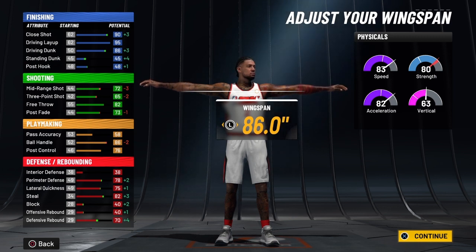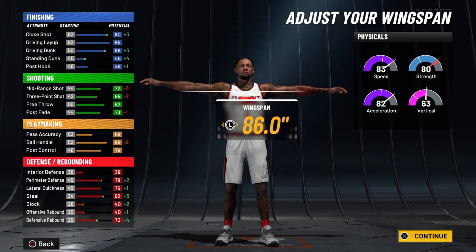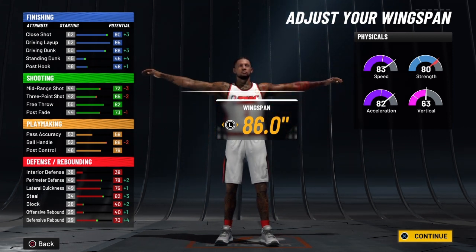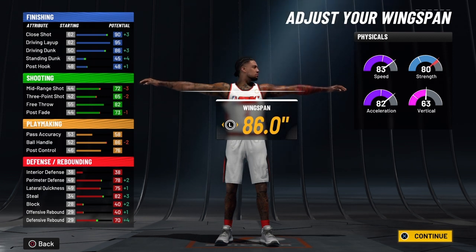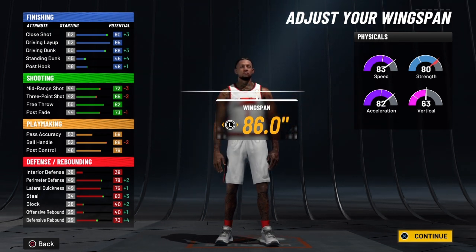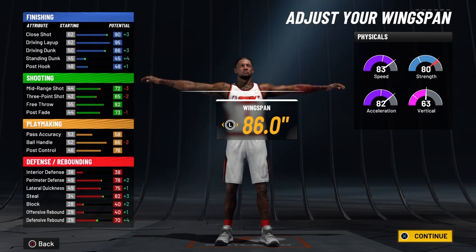You're going to have a driving layup of 99 at 99 overall. And when you ignite the slasher takeover, that's going to go over the cap of 99 and will be 109. So you're going to have Kyrie Irving's layup package with this build. Your driving dunk will be 90 at 99 overall, and when you ignite the slasher takeover that is going to be over the cap of 99 and will be 100.